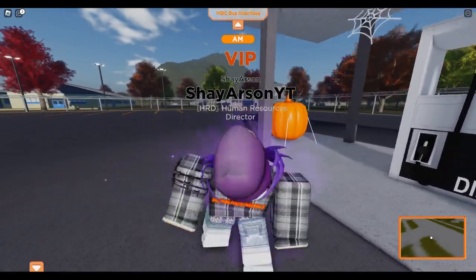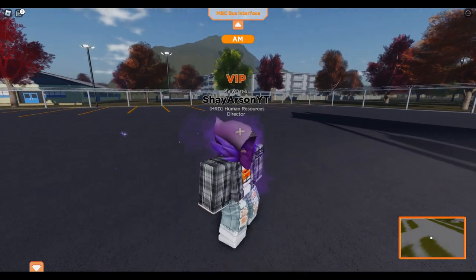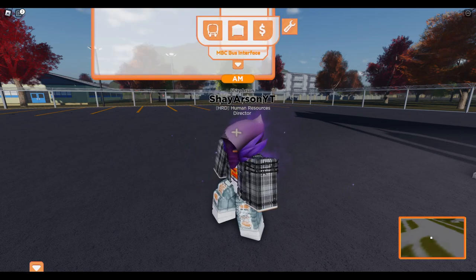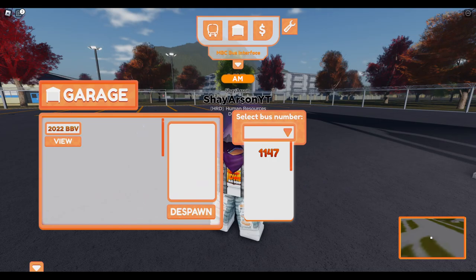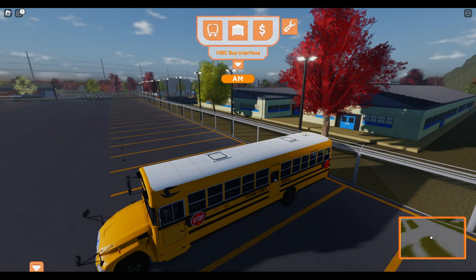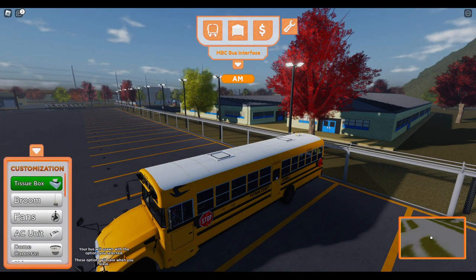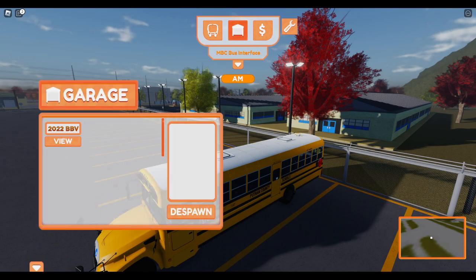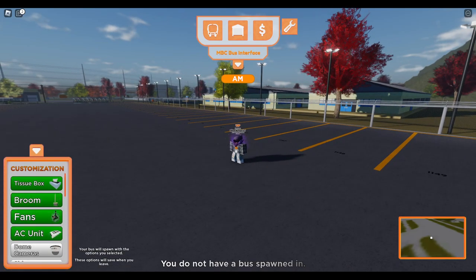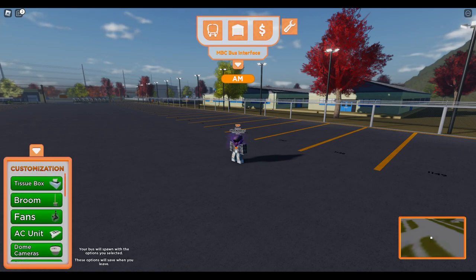We're just going to be showing you guys some of the bus customization options. What you do if you buy it and you go ahead and you spawn in your bus, you will notice that none of the customization options are on there. You might think you'll be able to do this, but you can't. What you have to do is quickly despawn your bus. You have to first equip them before you spawn the bus. I don't know why that is — a lot of people had trouble with that. But I'm telling you now, this is what you have to do.